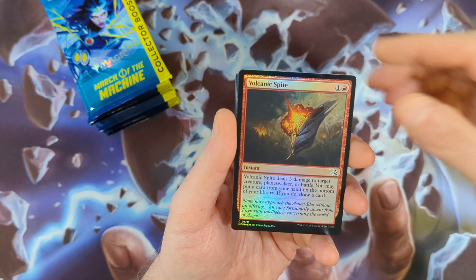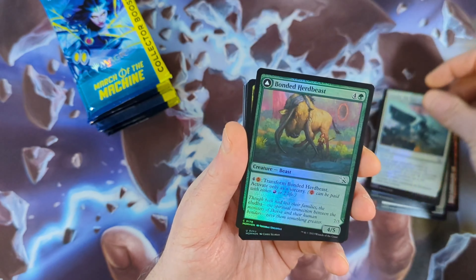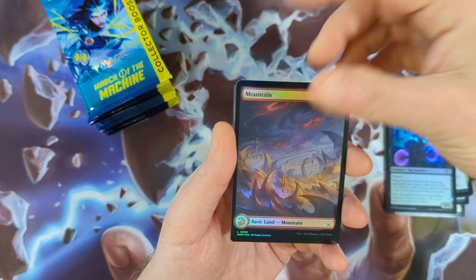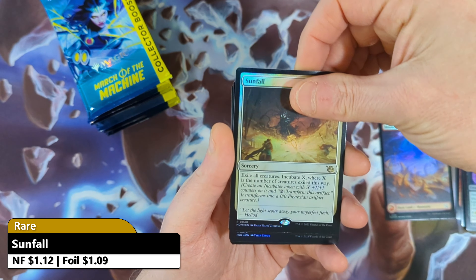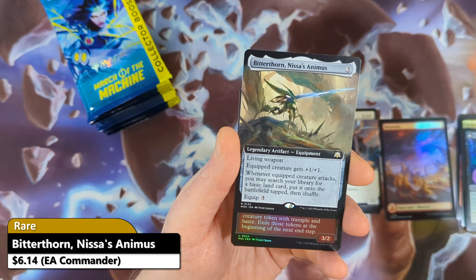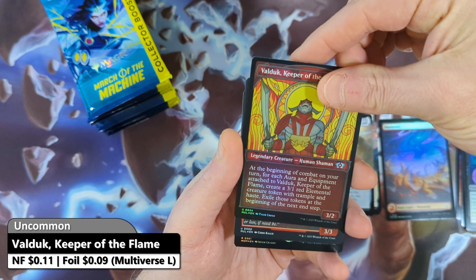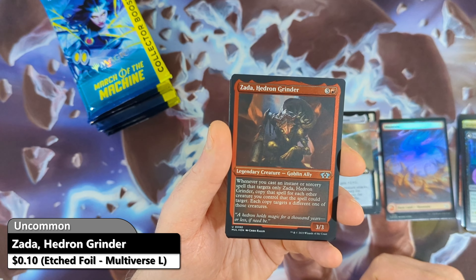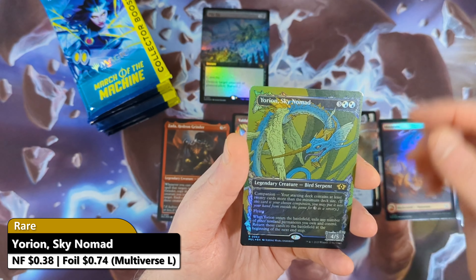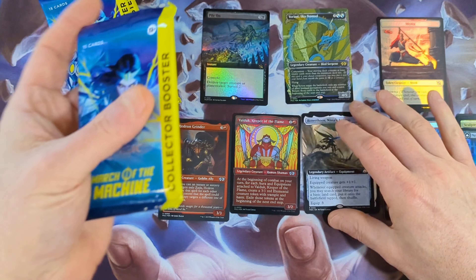Pack 1 starts off with a Volcanic Spite followed by a Bola Slinger, Preening Champion, Sunder the Gateway with a Bonded Herd Beast. Then a Sculpted Perfection with a Nizumi Freewheeler. Then a full art Mountain followed by a Sunfall from the main set as our rare. Then a Boon Bringer Valkyrie as a rare from Commander, a Bitterthorn Nissa's Animus from Commander, a Valakut Keeper of the Flame with a Zada Hedron Grinder in etched foil. Then a Pile On in extended art rare with a Yorian Sky Nomad in regular foil, and a Knight Monk in the back.